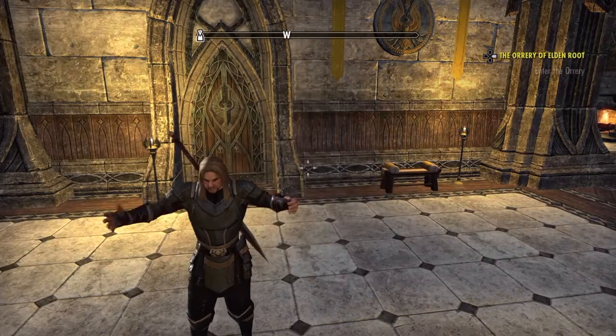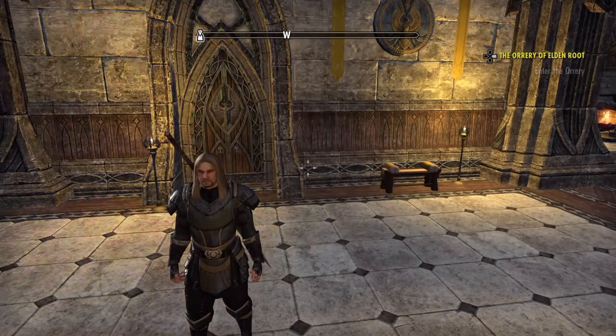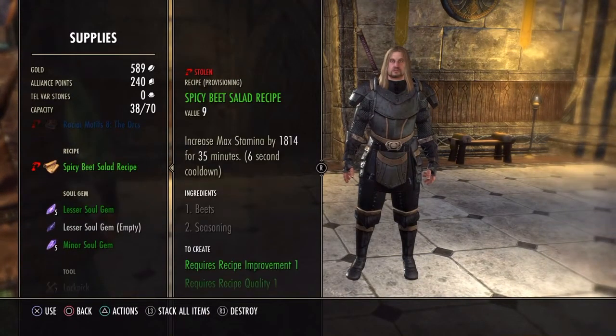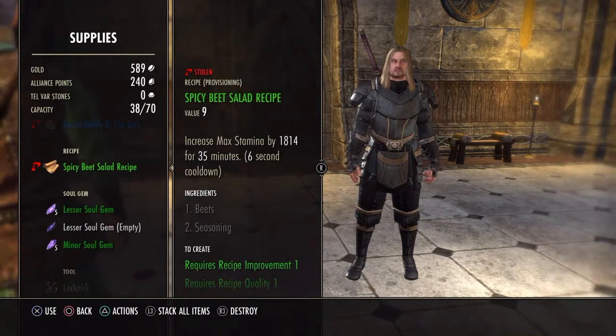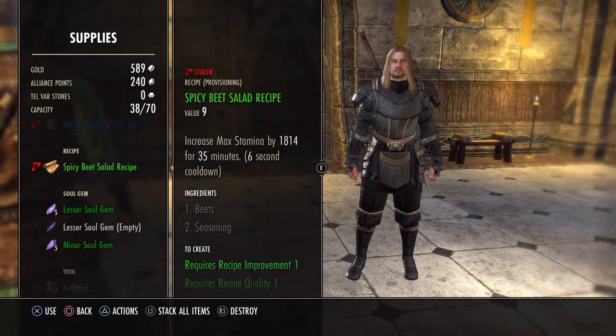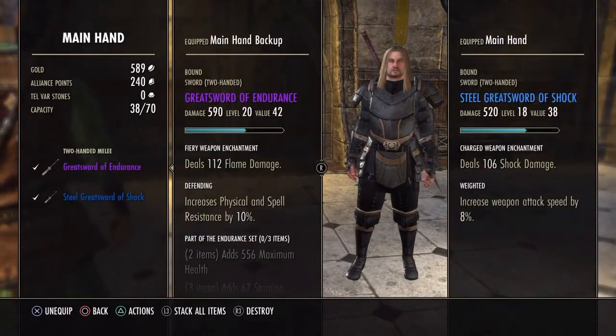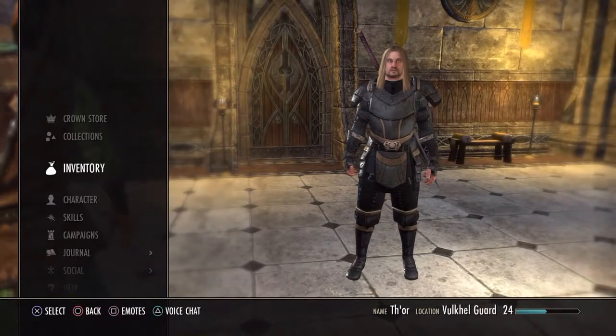I usually come back here, log out, and then log back in — and that's pretty much this little run. There are also different options you can go for. In the run just before this I got the Orc one, and you get a lot of recipes too, so this is actually quite a good run for motifs — one of the best ones I've found so far.